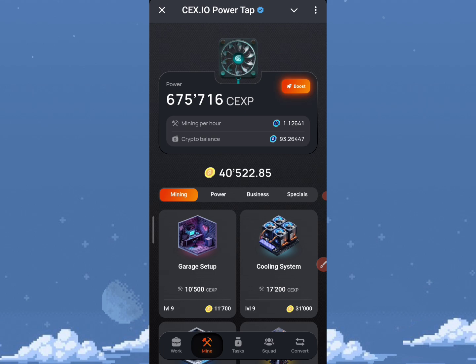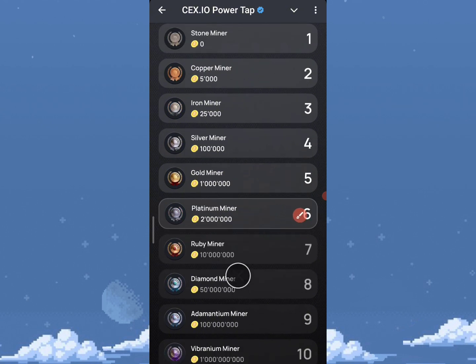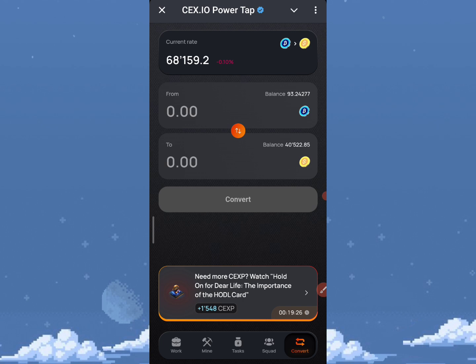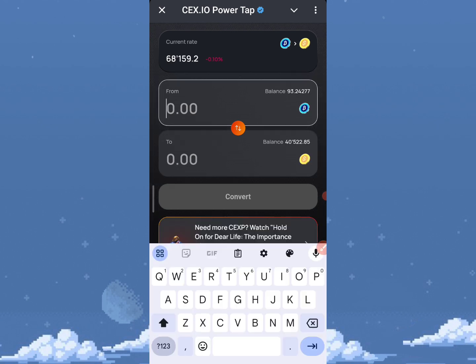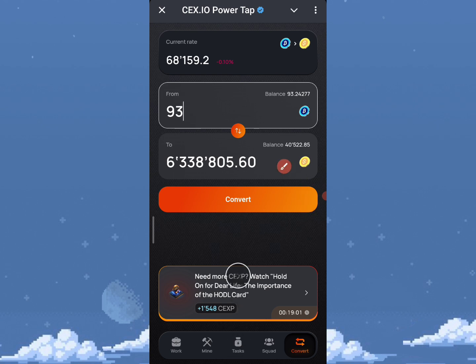Upgrading is quite important in this mining process. I'm currently on level six, and to get to level seven — the Ruby level — I need about 10 million watts of CEX.IO power. To do that, I'll go to convert. Clicking maximum, I currently have 93, which gives me about 6 million — not enough to upgrade yet. I need to wait and accumulate more.